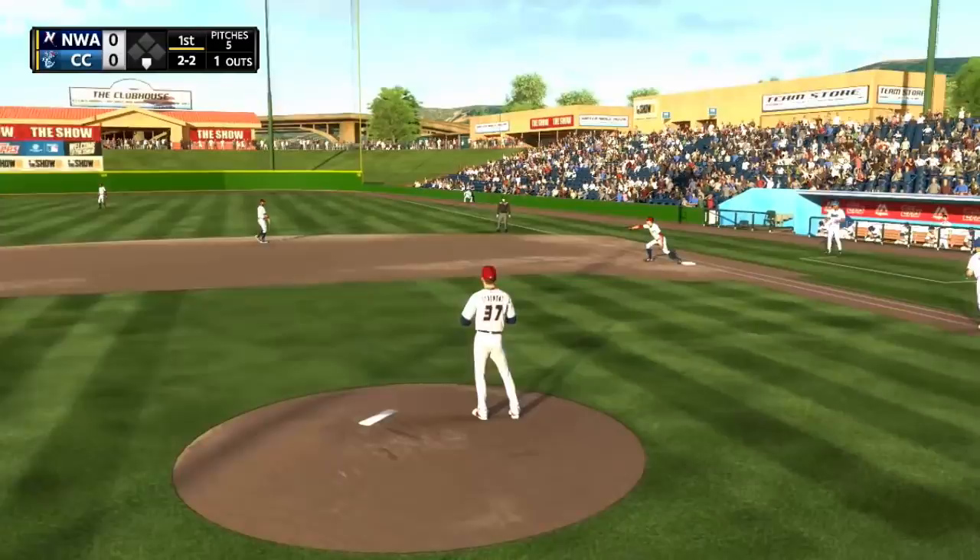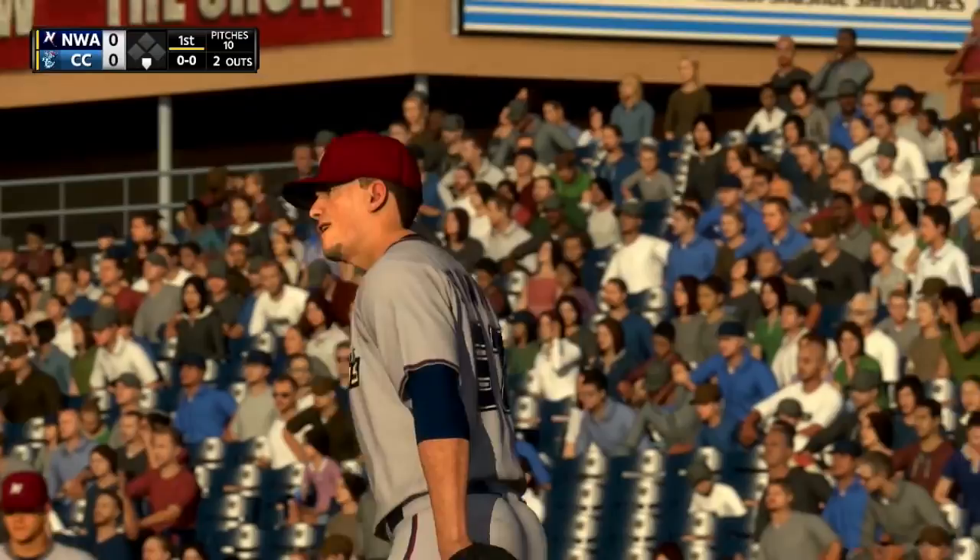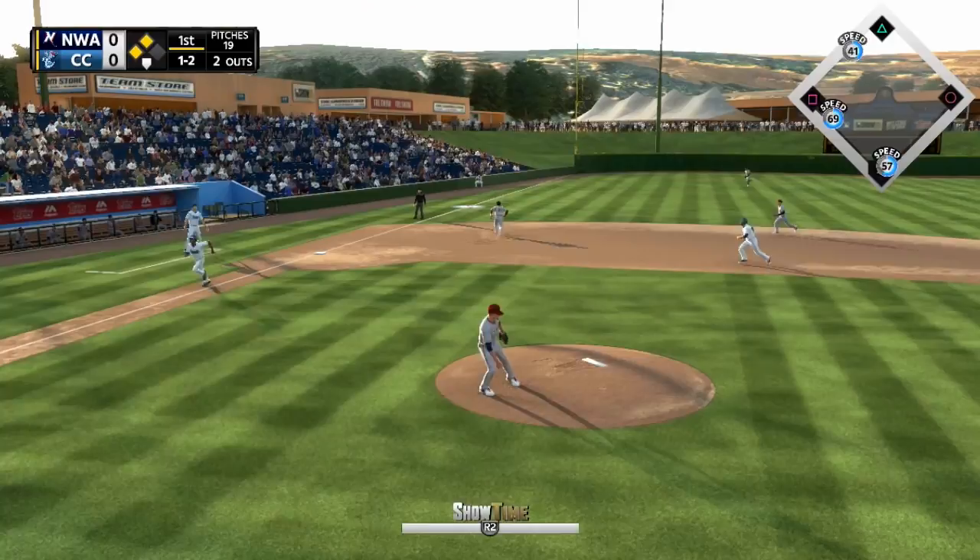Stalmont is a starting pitcher, a right-handed pitcher at that. He stands 6'3", 200 pounds. He is 25 years old from the state of California. He was drafted in the second round in 2015 by the Kansas City Royals out of Azusa Pacific University in Azusa, California.